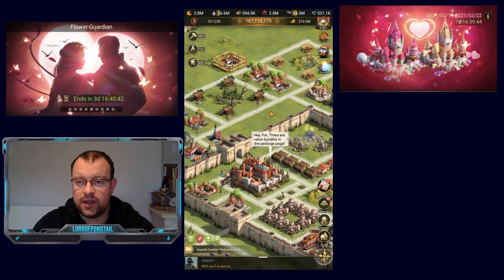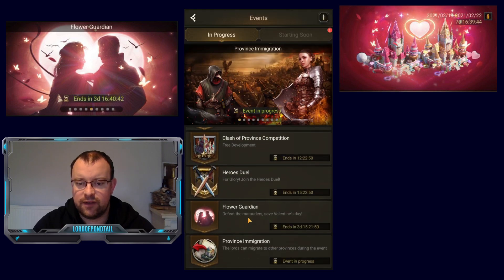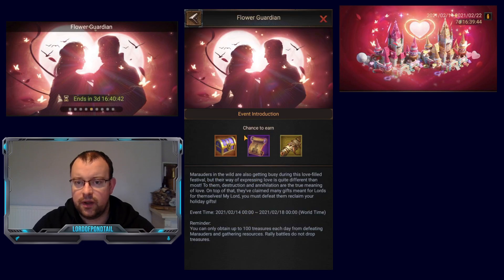So this is going to be in your events page, and then here — Flower Guardian. Event intro: Marauders in the world are also getting busy during this Love Field Festival, but their way of expressing love is quite different than most. To them, destruction and annihilation are the true meaning of love. On top of that, they've claimed many gifts meant for lords for themselves. My lord, you must defeat them — reclaim your holiday gifts.